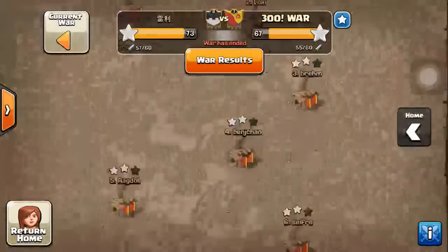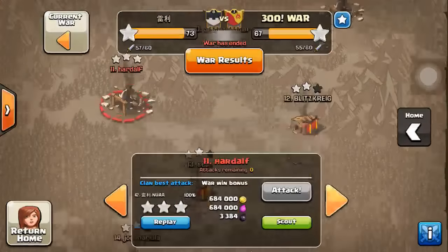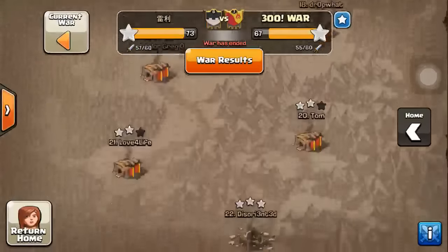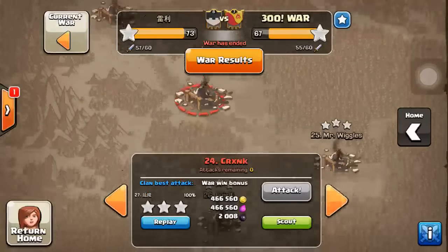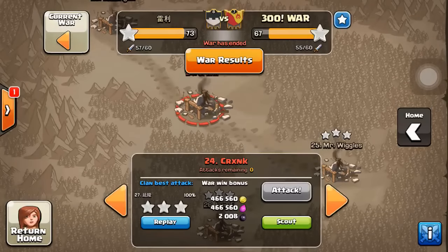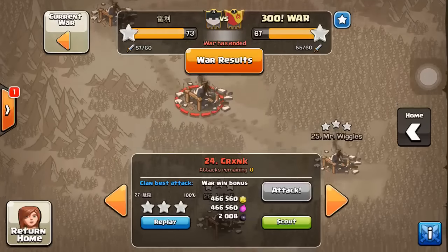So I'm going to show you some TH9s instead of TH10s. We did have some great TH10 attacks, but it was all gold lava loon. Unless you guys love to watch gold lava loons — they're pretty hard to control and I don't like that strategy. I love giant and wizard, so instead I'm showing you great replays from our TH9s, including both air and ground troops.